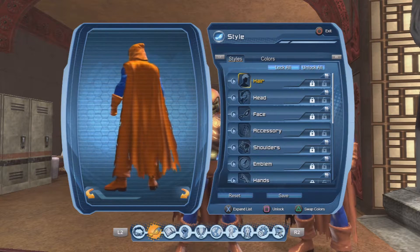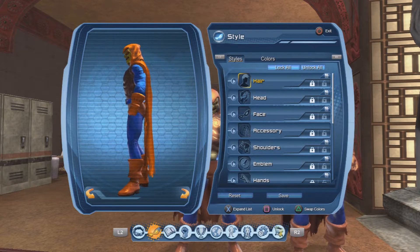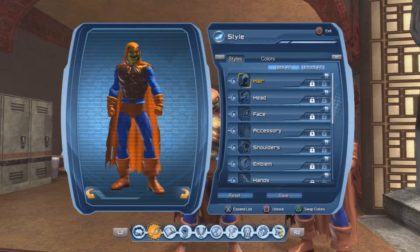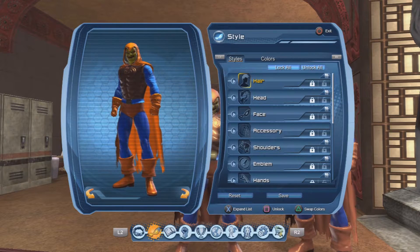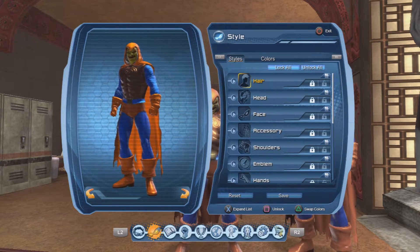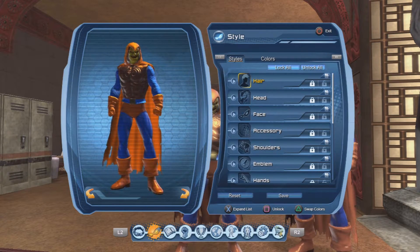It actually looks like the real thing from the cartoon series back in the days. I'll give you guys one more 360 view, and if you do have any questions regarding this style, let me know in the comments below. I want to let you guys know what colors and styles he has used when it comes to this Hobgoblin character creation, and the styles will also be listed in the description below so you guys will be able to find those in-game.